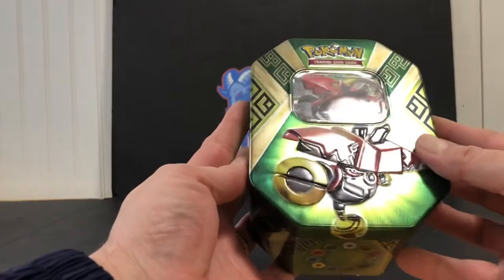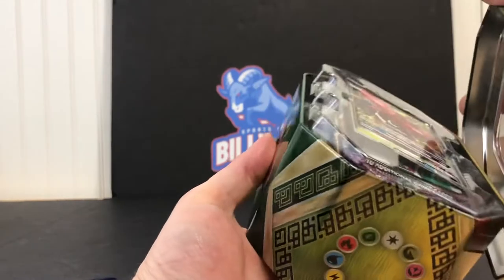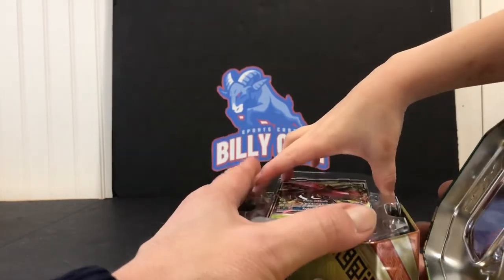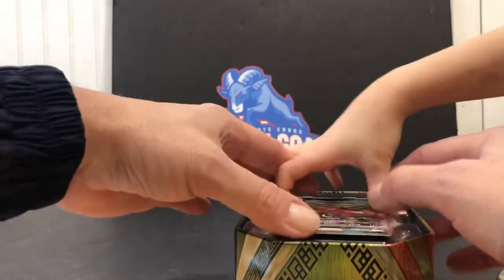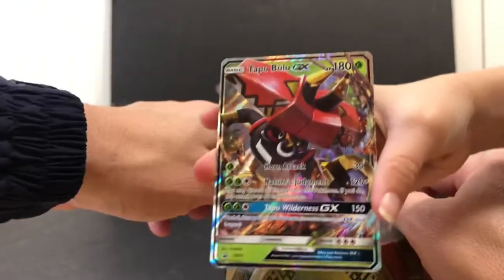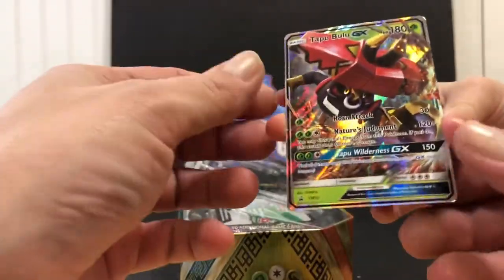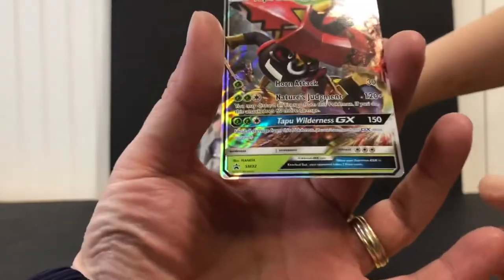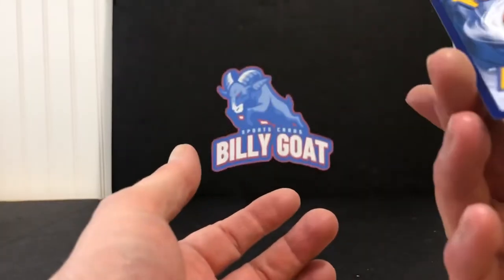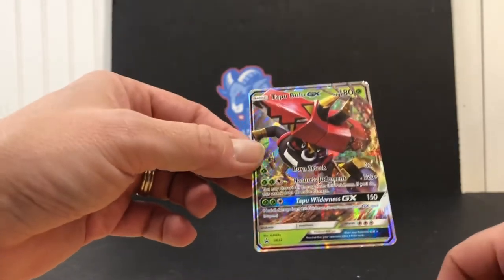All right, should we see what's inside? I've never opened one of these. Oh, so that top one was a card — hold on, we better be careful with that one. What is that? I really don't know, but you can read it. So it's a Tapu Bulu, and that is like a foil. That one was on top — if it was worth big money I'm sure people would have grabbed it.